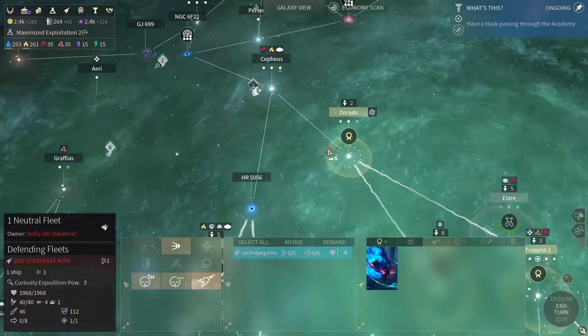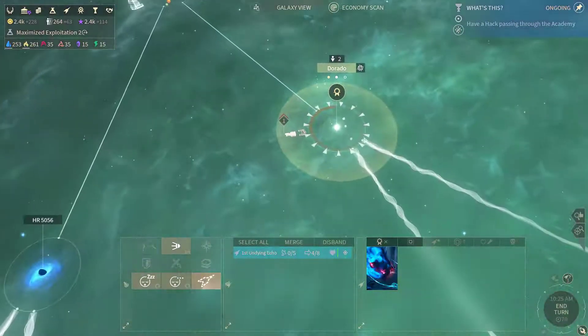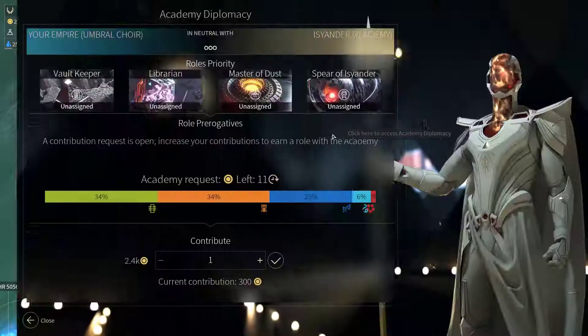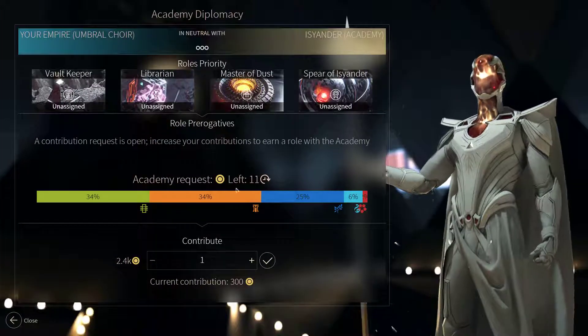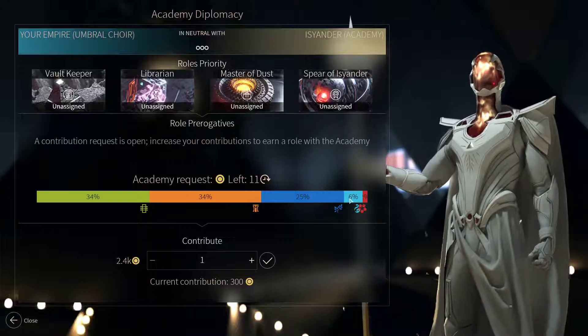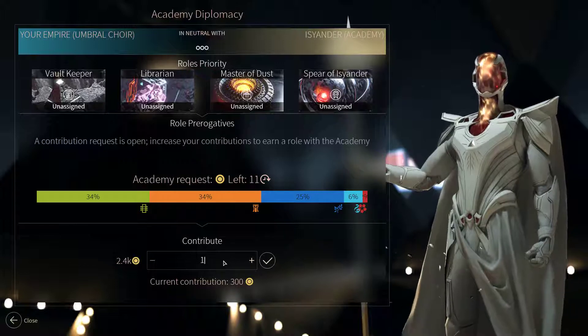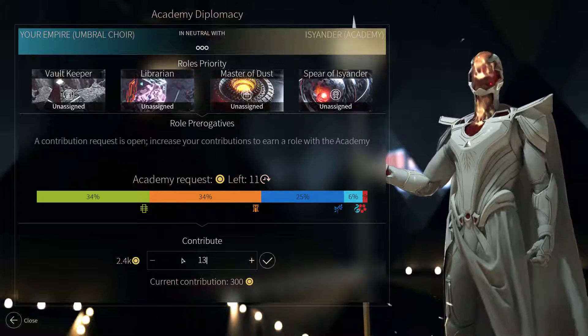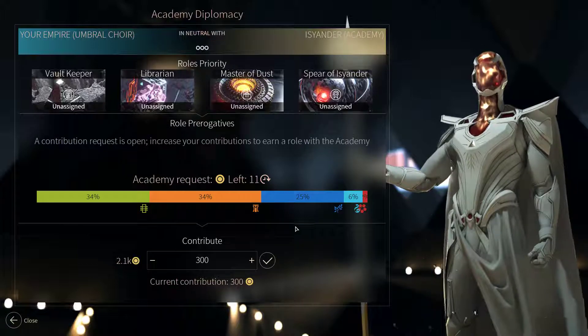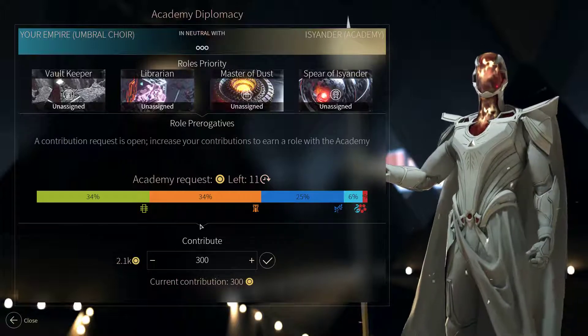Looks like the Vultures are invading the rattle. It could contribute a bit more dust to the academy — the other factions are contributing a lot more to it than we are.